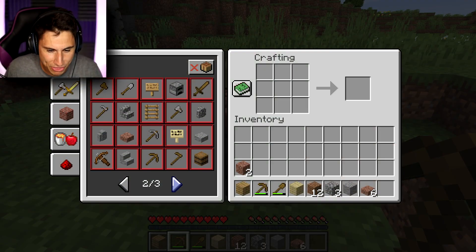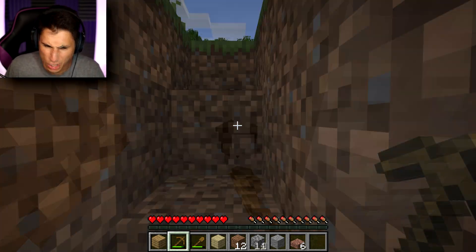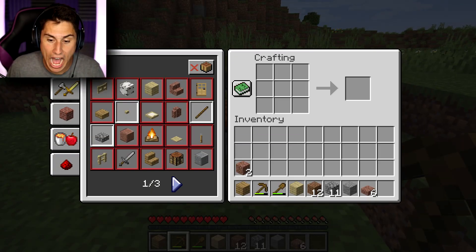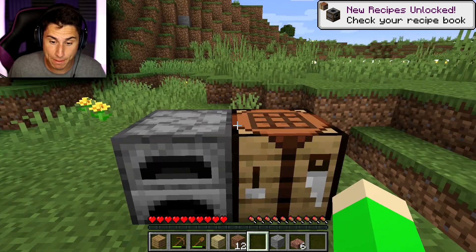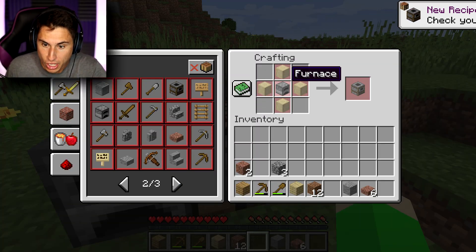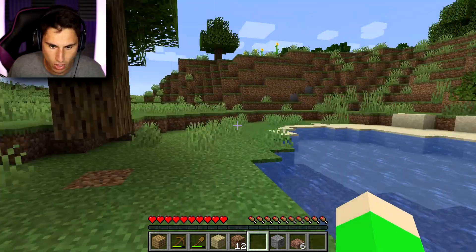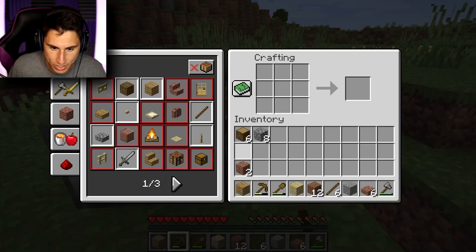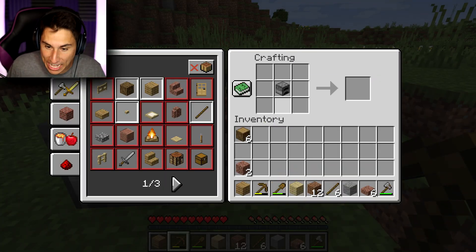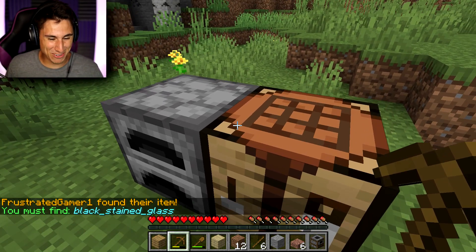Now I have to make a smoker. How do I make a smoker? I think it's cobblestone and something else. That's a furnace. I think I need to make a furnace first. Let me find some cobblestone, make a furnace, and then I think I can start working on a smoker. I have enough cobblestone to make a furnace. The furnace is down. That opens up the smoker recipe — I need a furnace and four wood logs. That shouldn't be hard. We have ourselves a smoker! Frustrated Gamer found their item.